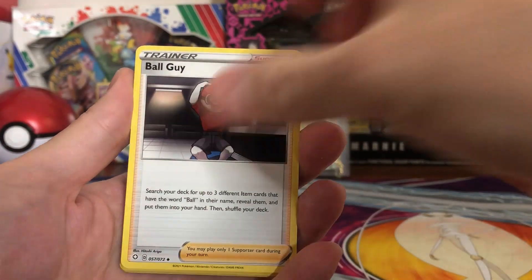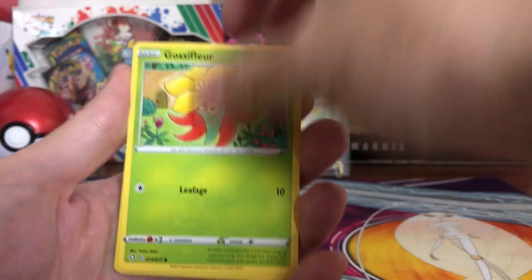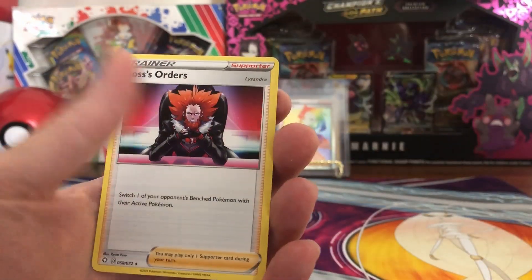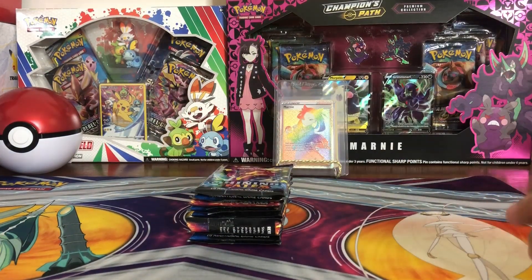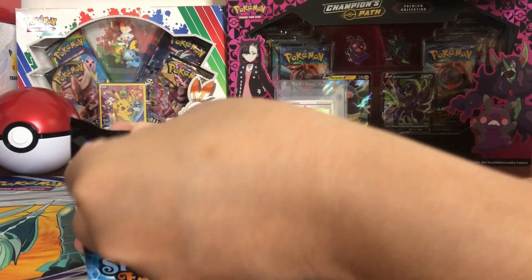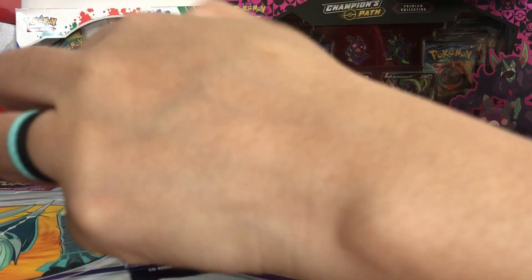Fifth pack: Tropius, Ball Guy, Team Yell Towel, Nickit, Gossifleur, Cacnea, Cufant, Buzzwole, Eevee reverse, Boss's Orders. Four packs down and I didn't get one baby shiny. I think the top one was the Pikachu box — nothing out of that one. That was a dud.